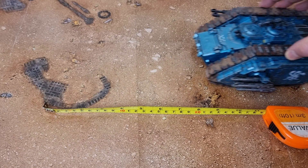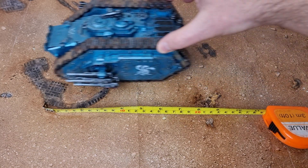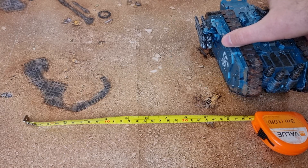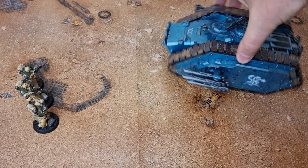Vehicles are also affected by movement. At up to half speed they shoot normally and can also embark and disembark their transport load. At full speed they only hit on sixes, which is called firing a snapshot, and can't disembark troops. You can pivot a vehicle without it counting as moving, which is important as weapons can only fire in certain directions and most vehicles are vulnerable on the sides and rear.